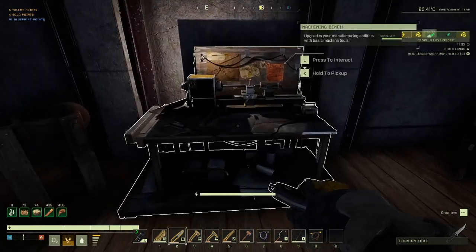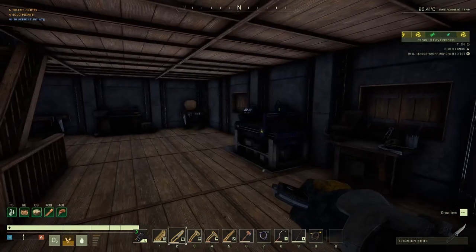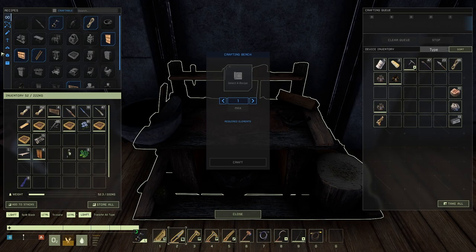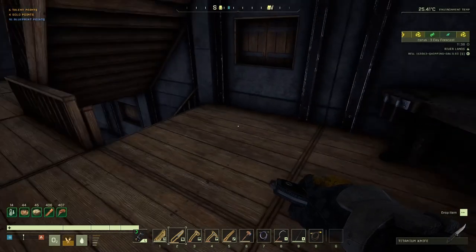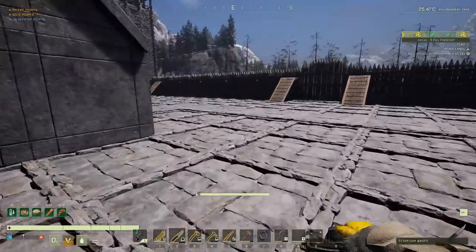We've got one, two, three, four there - so if I get another five going, we're going to need 18 on each side. Actually we're going to need 18 on each side - so 18, 28, 32. We're going to need 32! That's 320 sulfur - I'm going to go and grab that.